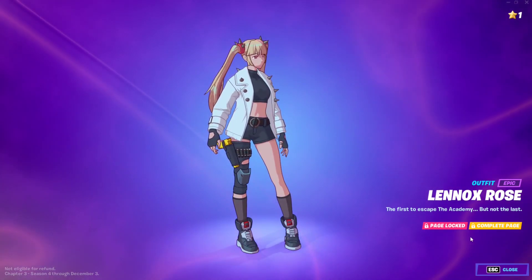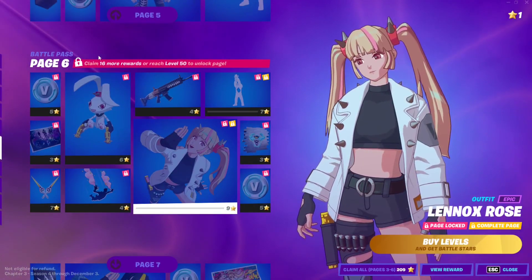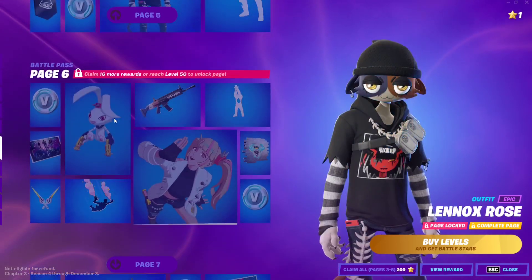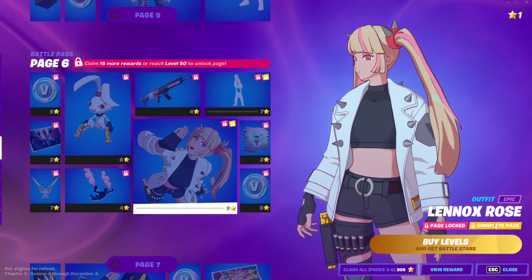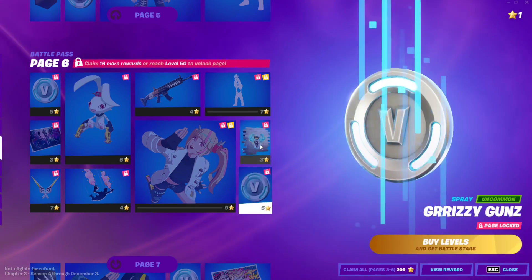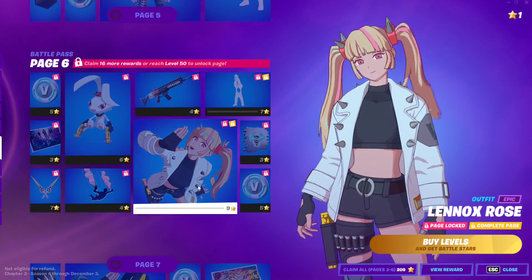To unlock it, you just need to clear two conditions. The first condition is to unlock the page — so page 6 of the battle pass — you just need to claim enough rewards from the previous pages to unlock it, or reach level 50 to unlock it automatically. The second condition is to complete the page itself, so make sure to buy all of this stuff surrounding the skin, and then you'll be able to access the skin itself.